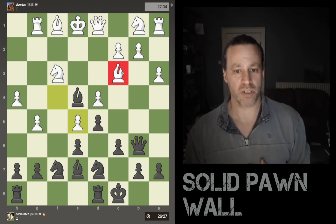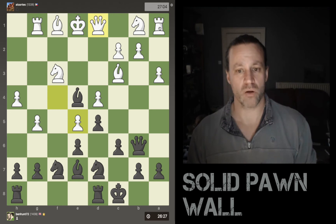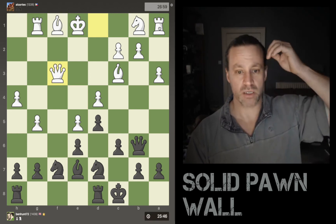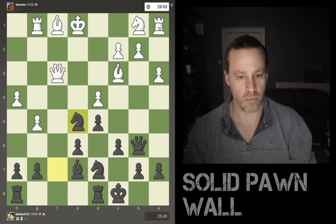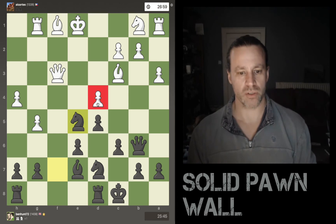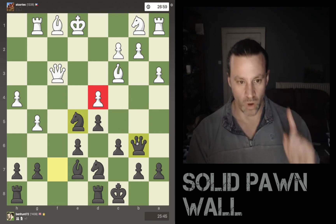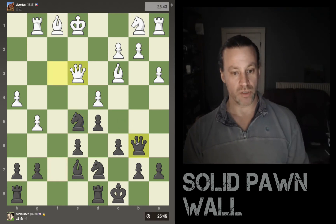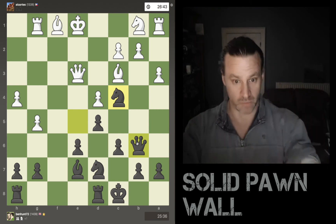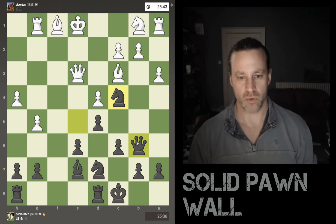So I decide to capture the knight, queen recaptures, now I take the pawn. I realized this pawn on d4 is pinned — if pawn captures, my queen can dive in and grab the rook. White spots this. So the pawn goes down and now I improve my knight. This is a really nice square — that fifth rank from my side of the board is a great place to put a knight, especially when it's defended by a pawn there.